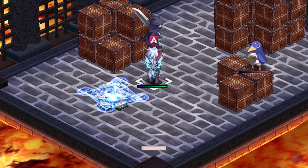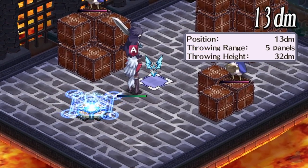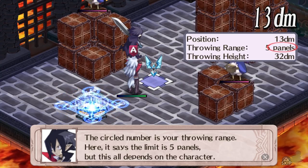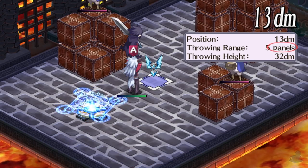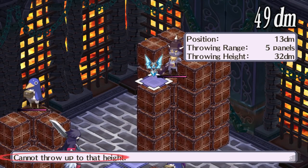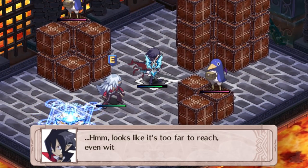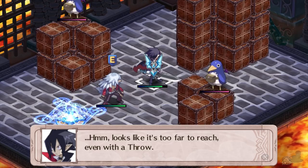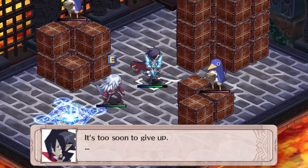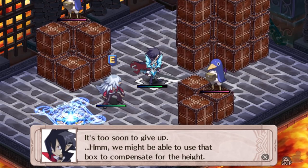Now throw me towards an enemy. The so-called number is your throwing range. Here it says the limit is five panels, but this all depends on the character. Can I throw up to that height? Looks like it's too far to reach, even with a throw. What do we do now? Should we give up and end turn? It's too soon to give up.